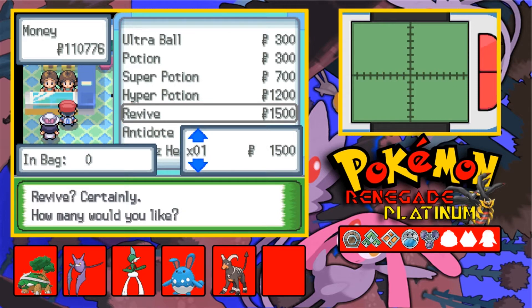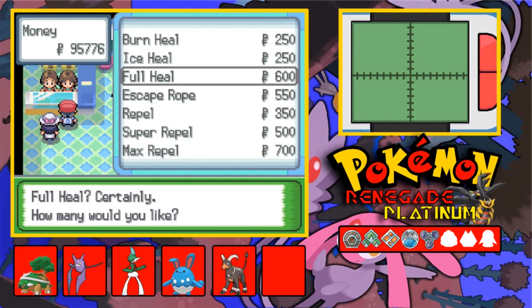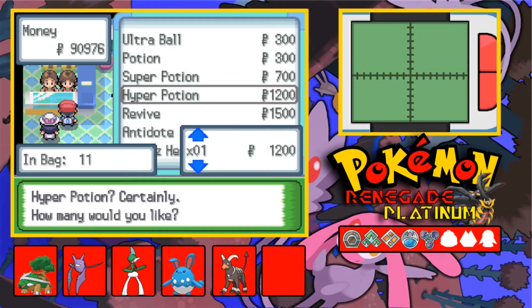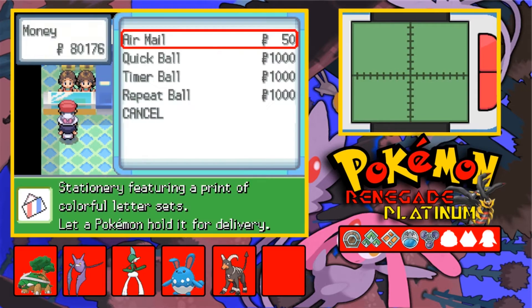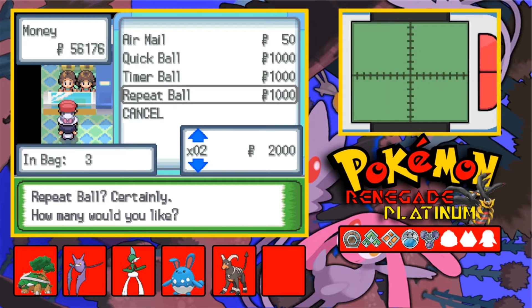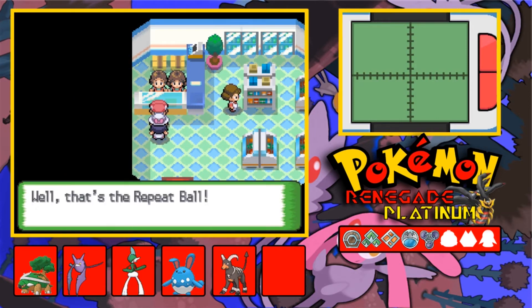How many Hyper Potions do I have? I need some Revives — let's get like ten. Actually let's get eight. Let's get nine. Let's get some more Quick Balls, like twenty-four. Now we've got thirty. We have ten Timer Balls so that's fine. Repeat Balls — let's get seven. Repeat Ball is only good for catching Pokemon you've already caught. I need to stretch my legs, they're cramped up.